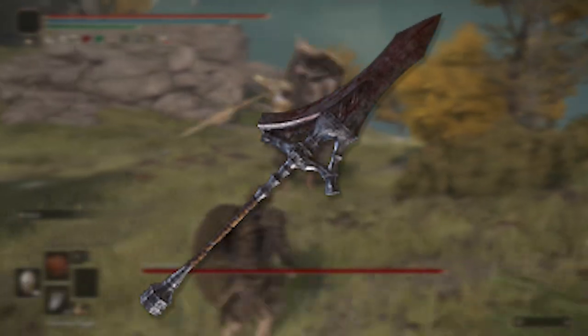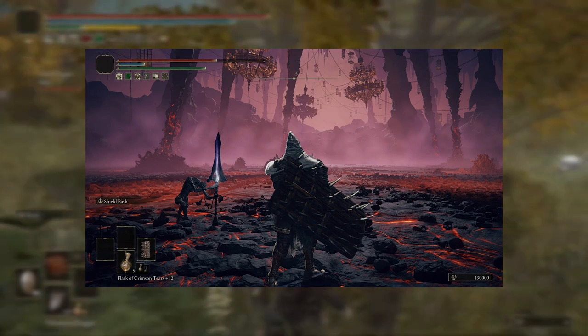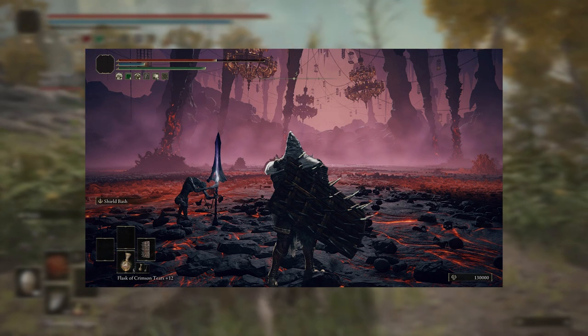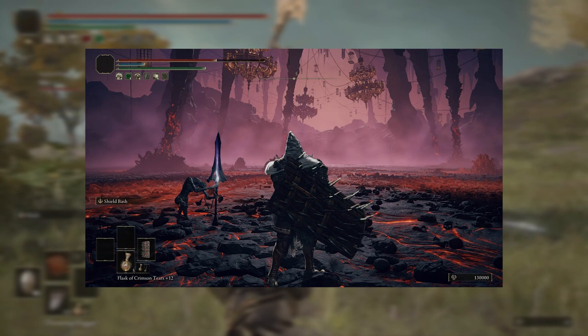The second item you'll need is the Serpent Hunter Spear. This can be nabbed at the very beginning of the boss fight with Rykard — simply walk through the boss door and it'll be chilling there on your left. You don't need to fight Rykard, so you could just quit and reload after grabbing the spear.